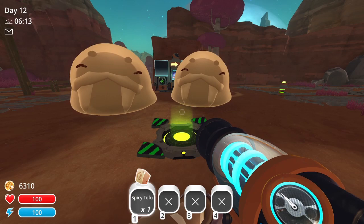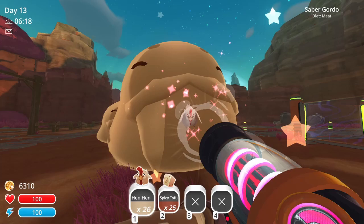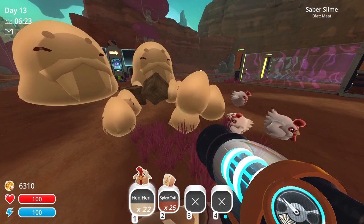The Saber Gordo is attracted by using Spicy Tofu as bait, and it will eat all meats as well as Spicy Tofu. When the Saber Gordo is popped, it will drop Pure Saber Slimes, which can't be vacked up unless you have the Pure Saber mod.